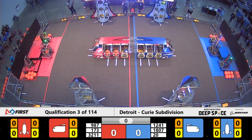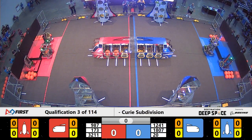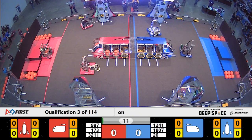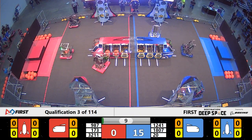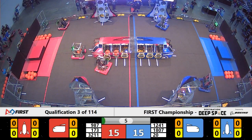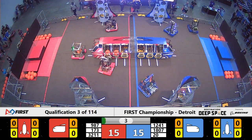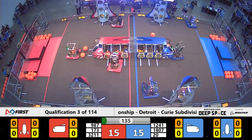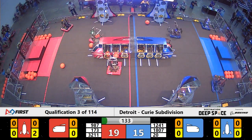We're starting this one in 3, 2, 1, go! And we are off. It is time for these teams to show us what they've got during the sandstorm period. Already Rocketeers lining up, trying to get a hatch panel. High Rollers for Red Alliance have one. Rocketeers unfortunately missed for the Blue Alliance. Rocketeers trying for a second — they've got it for Red right at the last second.